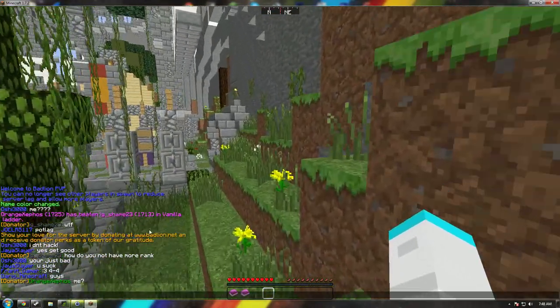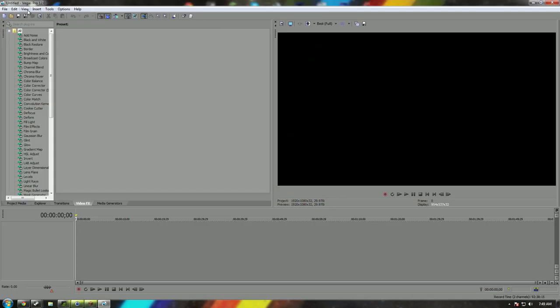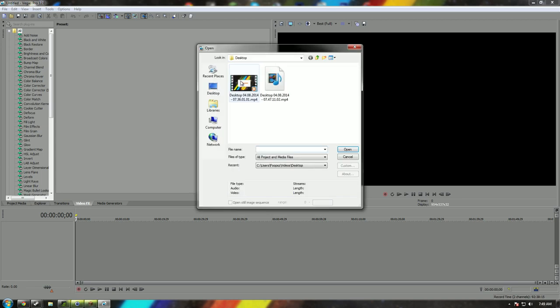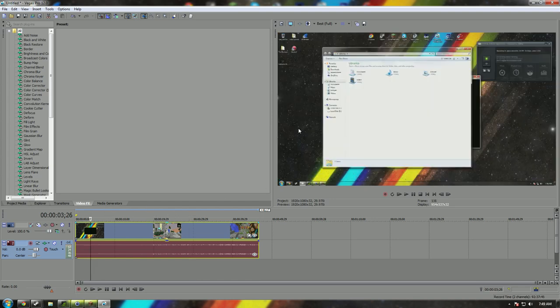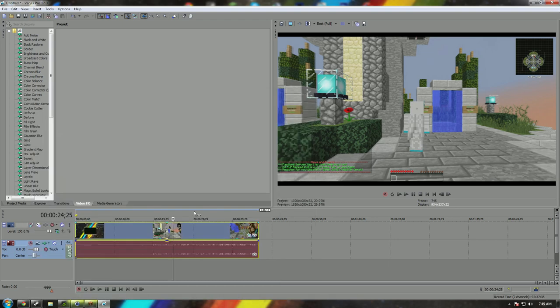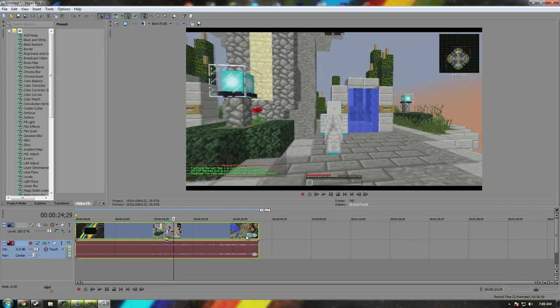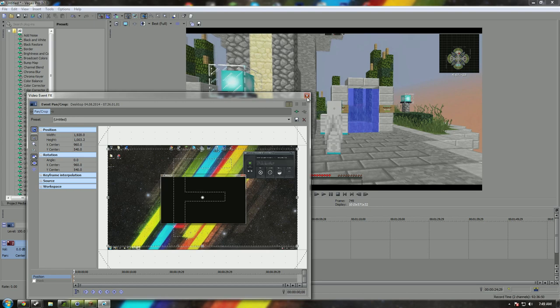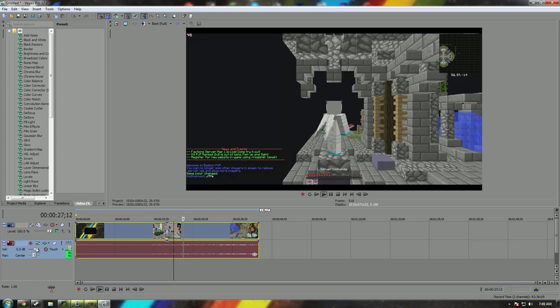When I go into Sony Vegas — let's open up Vegas Pro — I'll put in this video I recorded earlier. I made a custom crop: this is how it started, then I cropped it down like this in Sony Vegas, and now you can't see the ShadowPlay overlay. It looks like a regular recording.